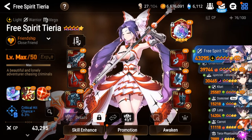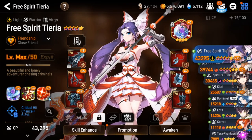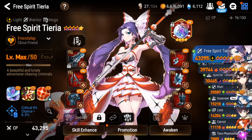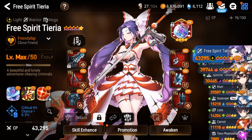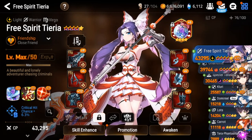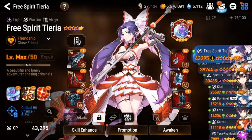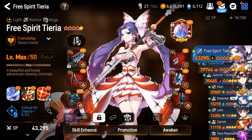We chose Specter Tenebria, but let's talk about the units we do have. They give you Free Spirit Tieria right out of the gate, which is amazing — a unit I really liked when she first came out. Her S2 clears a wave and goes straight to cooldown so you can continue clearing. She's just been great. Right now she's on a speed-crit set, which is one of the free sets they give you. She's only level 50 but fully skill-enhanced, and they give you the artifact as well — it's pretty much a plus-15 unit. You just have to level her up.